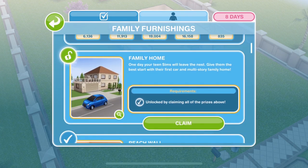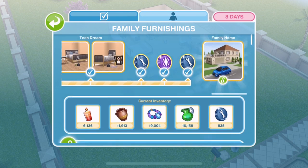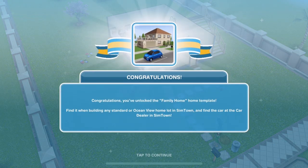To get this family home you have to unlock all of the other prizes in the event, and once you have got all of the other prizes you can claim the family home. One day your teen sims will leave the nest — give them a best start with their first car and multi-story family home. So we can claim that. Congratulations, you've unlocked the family home template. Find it when building any standard or ocean view home lot in Simtown, and find the car at the car dealer in Simtown. So we get a car as well — let's build this new house.